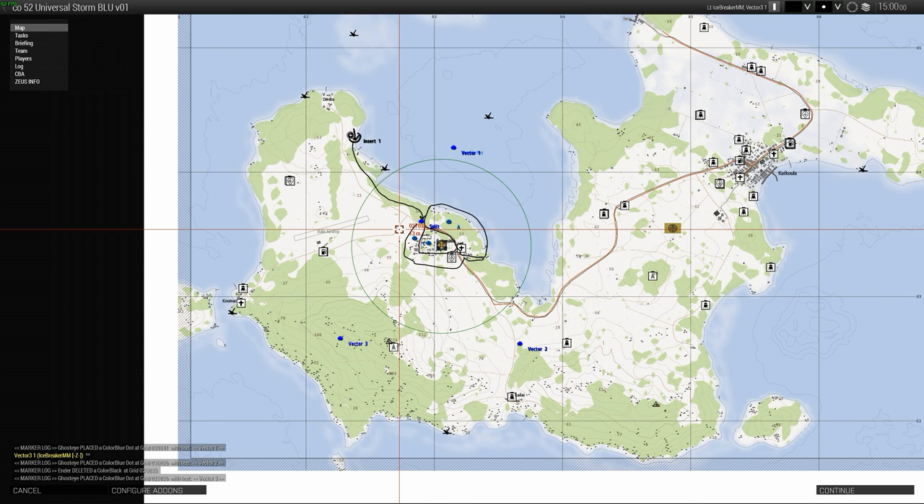That should be good for all three vectors. Vector One can have the northern, northwest to northeast sector — scout from that area looking south. Vector Three looking up towards the northeast from the southwest. And Vector Two looking towards the northwest from the southeast. Just as we're making our way down from Insert One, if you can mark up targets for us, that would be great. Then we'll try to move into a position to engage the IFVs. Any questions?